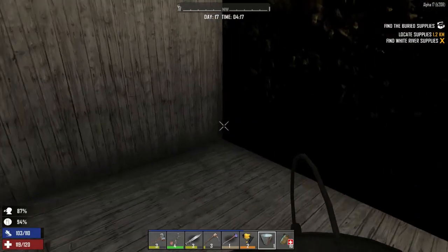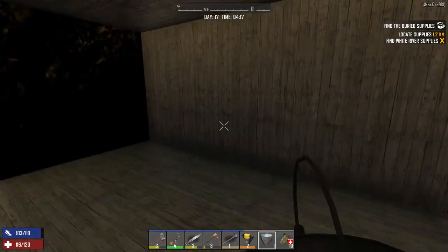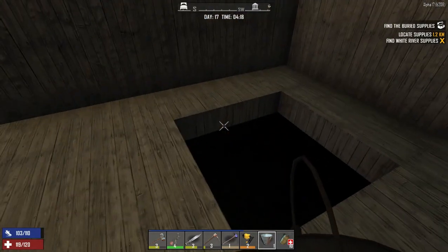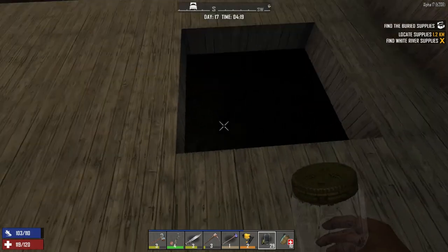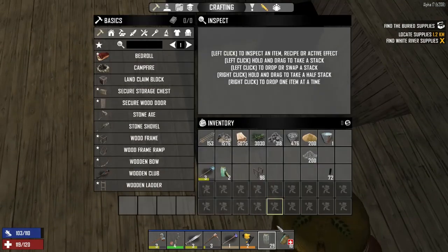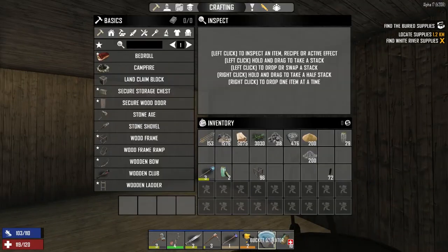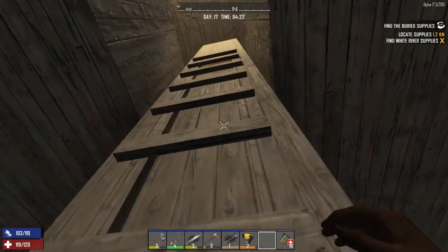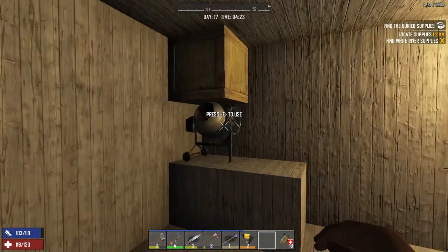Hello and welcome back, this is Double O Debbie, and this is episode 17 of my experimental Alpha 17 Seven Days to Die let's play. We're down here filling up some water bottles so that we can have some yummy water, because we're getting kind of low.